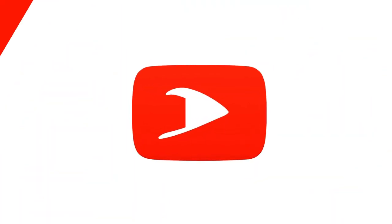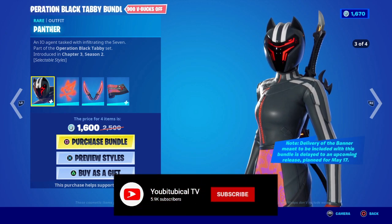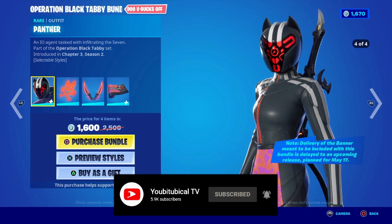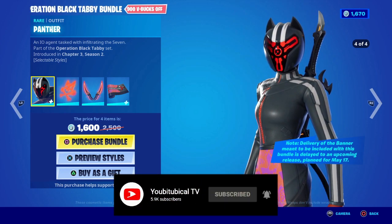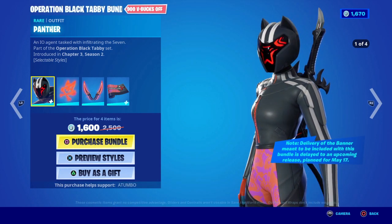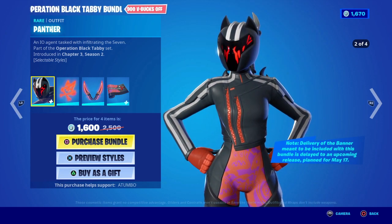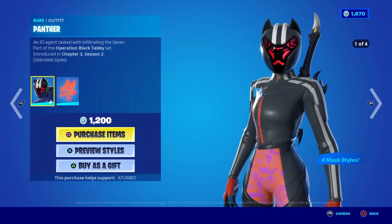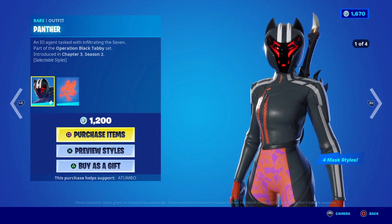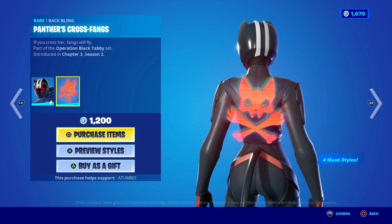What's up everybody, it is the captain here, Triple Storm. The Operation Black Tabby bundle is currently in the item shop for 1600 V-Bucks and it carries the new Panther skin. Really nice skin — it is an IO agent that has been sent to infiltrate the Seven. The Panther skin itself comes with a bat bling and the Panther's Cross Fangs.